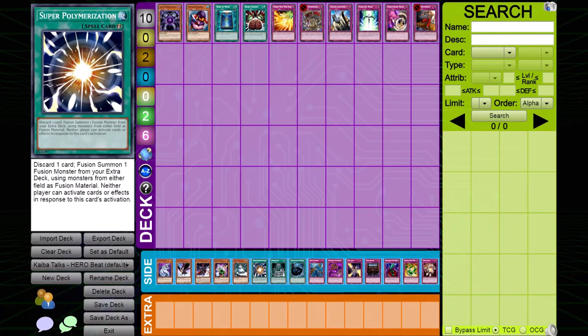Super Polymerization. Super Poly has the potential to be a great out to Hero Beat. It does fall short because the only relevant extra deck monster you can fusion summon is Absolute Zero, which means you have to sacrifice space in both your side and extra deck. Moreover, if you use two of their monsters to make Absolute Zero, you will likely use their Zero as a water fusion material, which will trigger when sent to the graveyard, clearing your newly summoned Absolute Zero.